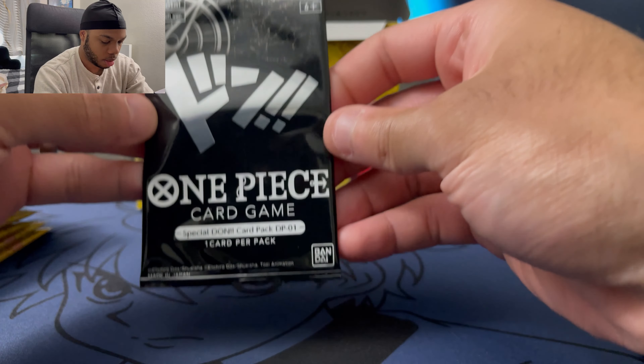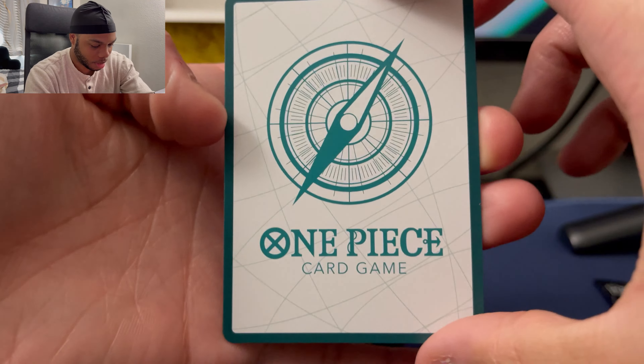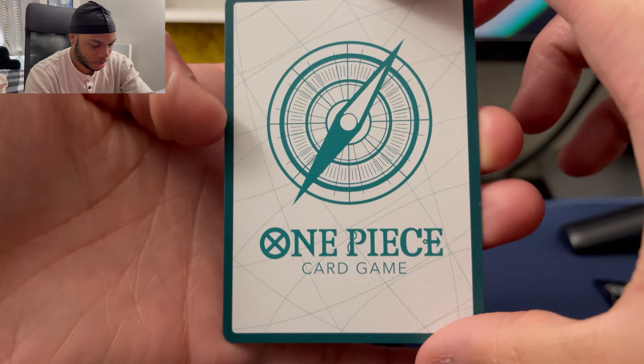Let's open up this other box really quick — that one I opened a little bit ahead of time just to see how it's all packaged up. Another one of those. This one's kind of heavy, I'm not gonna lie. We'll set that one aside and see if something special comes out of there. So we got the Dawn card again, and then one, two, three, four separate packs — so we've got eight packs total.